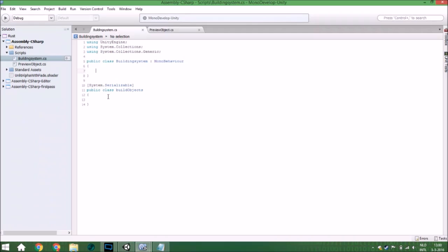We need a list of all the build objects and a variable for the current build object. In the build object class, the first field is the name as a string, the second is the preview, and the third is the cost — though we won't use cost in this tutorial. So we have a List called 'objects' as a new List, and a BuildObject variable called 'currentObject'.